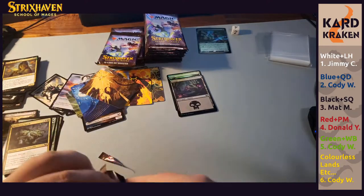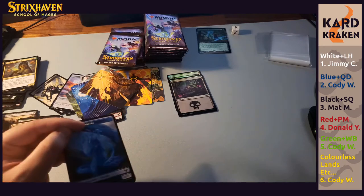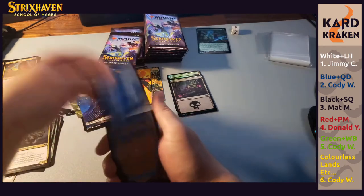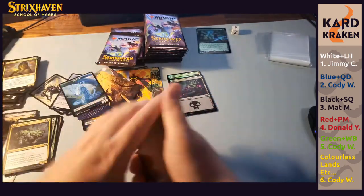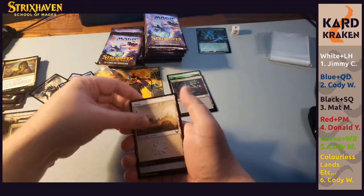Halfway through, we haven't seen too many mythics — just the black one and a lesson. Nothing else really comes to mind. No signed card, let's keep going.